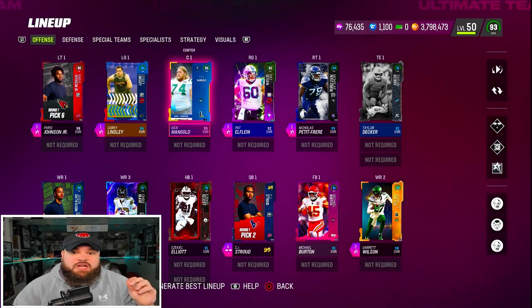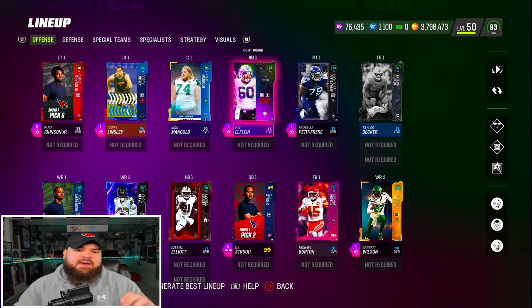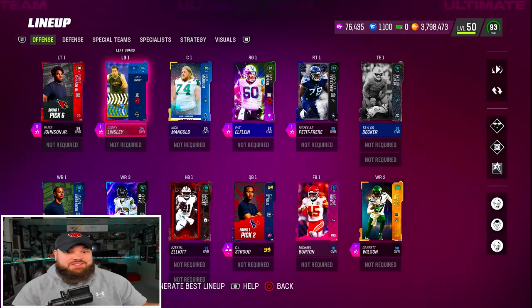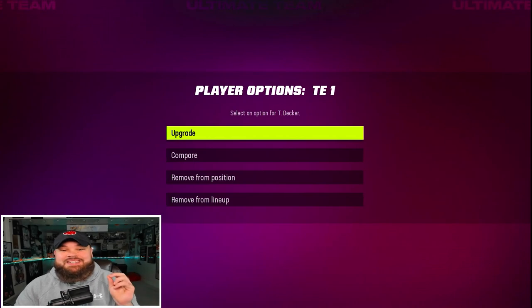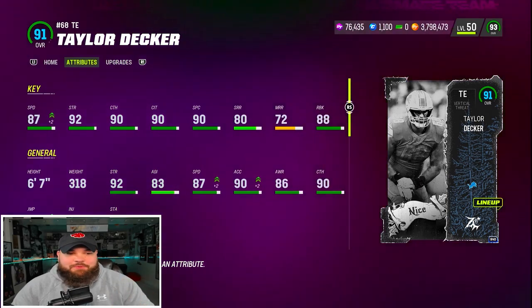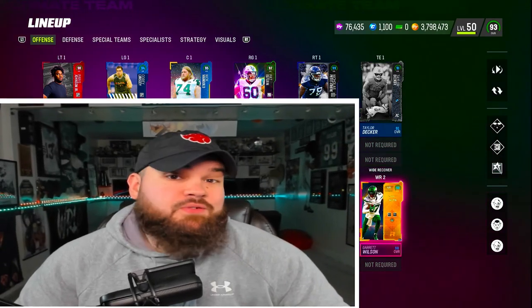The offensive line also isn't bad. We got Paris Johnson at tackle — really nice player. We got Pat Filline, Nick Mangold, and Cory Lindsley — three centers but we had to mix it up. At tight end it was either a core gold option or out-of-position Taylor Decker, who is really really bad at tight end.